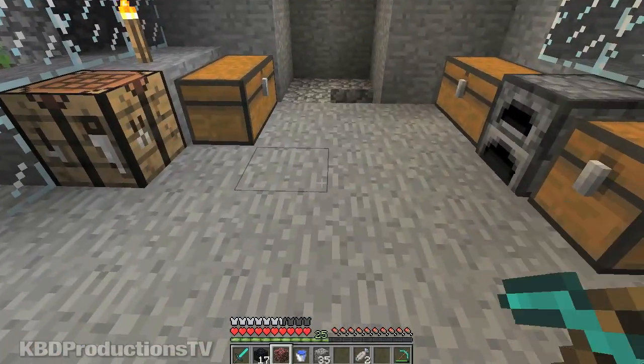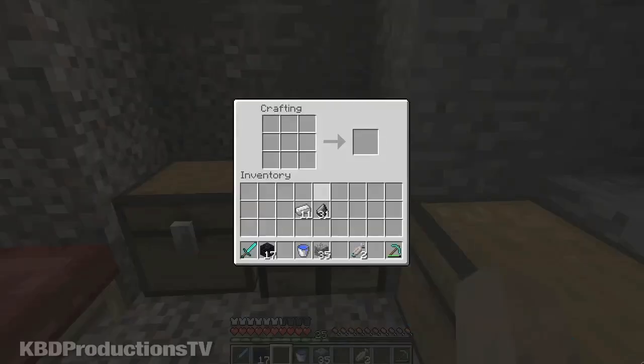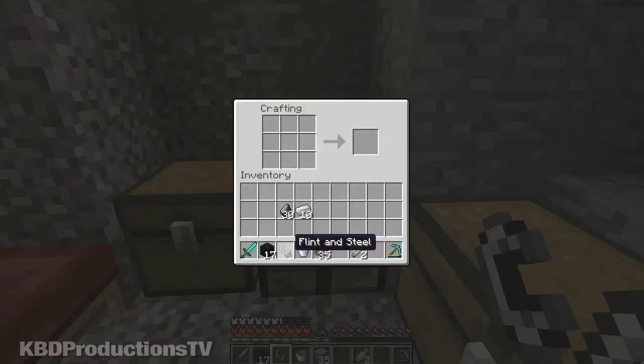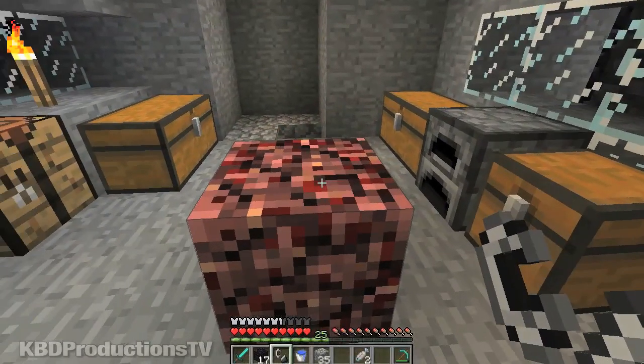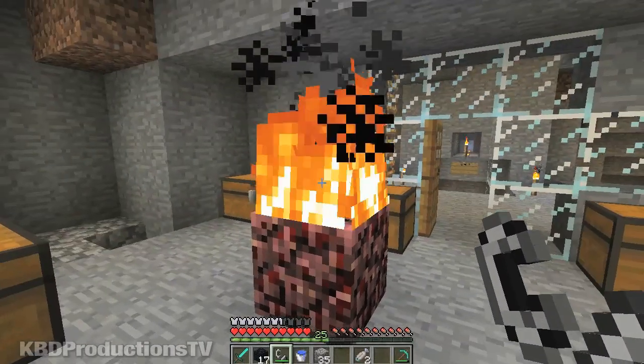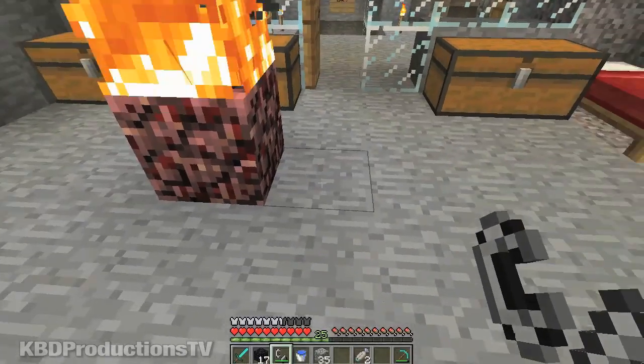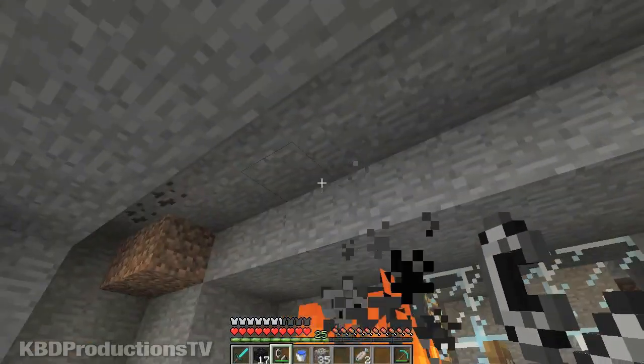We'll go back here and I'll show you that this stuff catches fire. We'll put it right there. And to light it, we need to make flint and steel. Here's steel, here's flint, and there's your flint and steel. Drag that out into your usable inventory and we'll go over here. I'm on a Macintosh computer, so I have to hold down Control and click, and it lights on fire. That's how I made my fireplace — I put a hole in the ground, lit that, and put a fireplace around it.